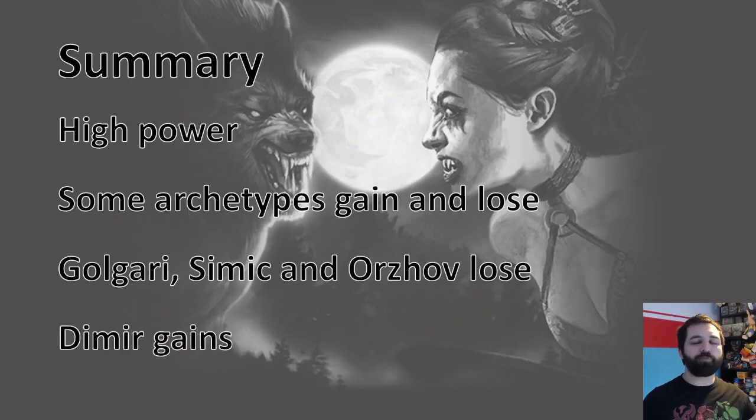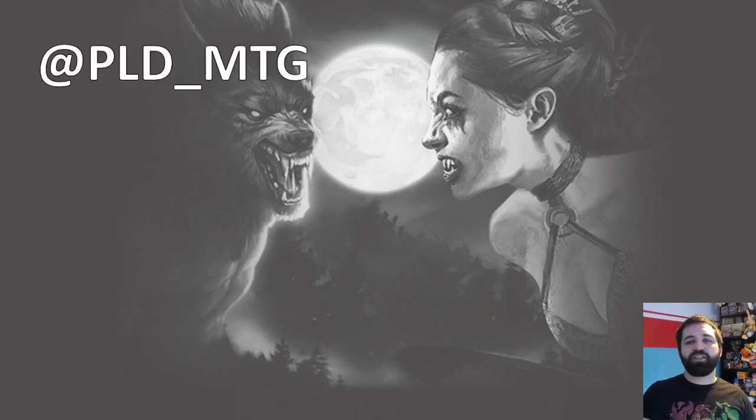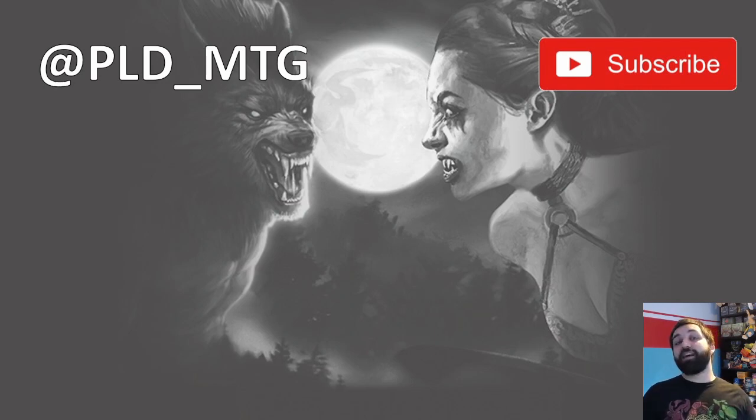In summary, this is going to be a high-power set — 2 rares, 4 uncommons per pack, plus a foil, with only 8 commons, so the power level will be quite high compared to the individual sets. The archetypes I think will get weaker are Golgari, Simic, and Orzhov, as they have some anti-synergy between them. Dimir really gains, and Azorius arguably gains too. It's going to be a really interesting draft format and I'm looking forward to giving it a go. Follow us at PLDMTG on Twitter, subscribe below — trying to get to 250 subscribers by the time Kamigawa: Neon Dynasty comes out. Thanks, catch you soon!